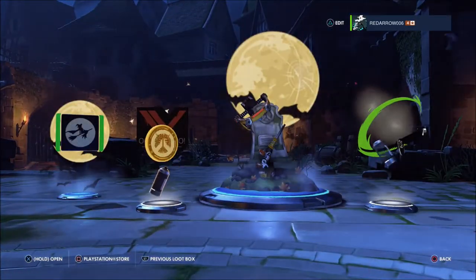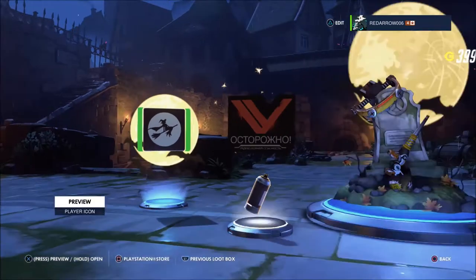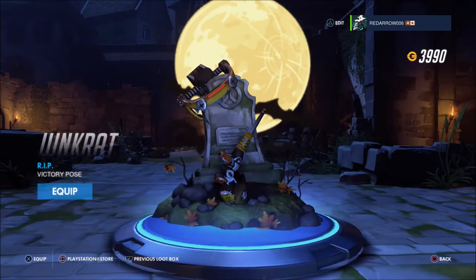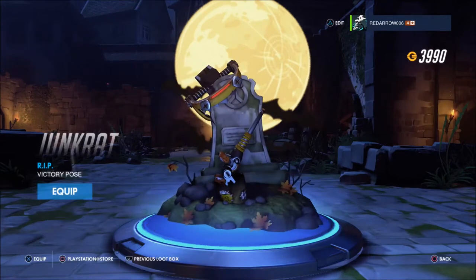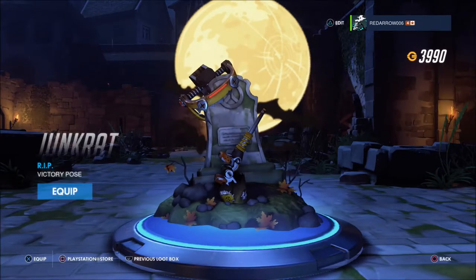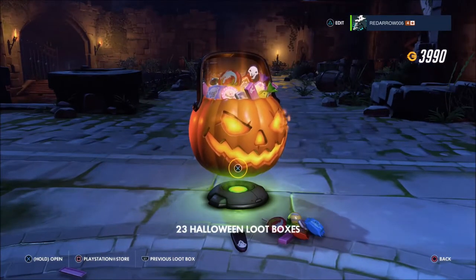Two rares — one dupe. A Bewitching player icon, a Genji spray, and the Rest in Peace victory pose with Junkrat — you've got the trap up there, his ripped tyre behind, and his leg sticking out. I was looking and thinking 'wait, that's not his gun' — but yeah, it's his leg.